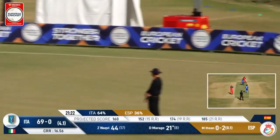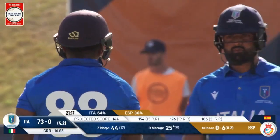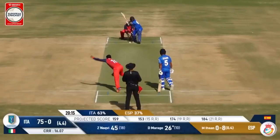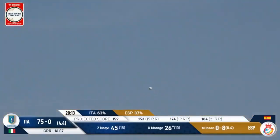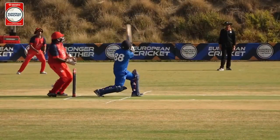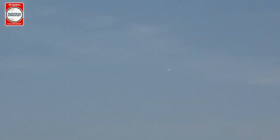Just pushes that one wide of leg stump — too easy for a batter of Morage's class. That one is hit very purely over the square leg boundary — lovely timing. Morage and NACB are just picking their deliveries to launch.